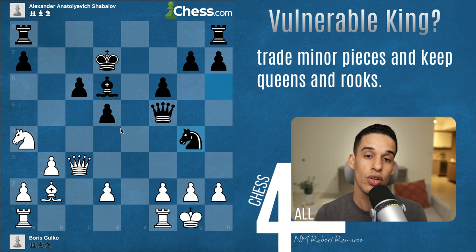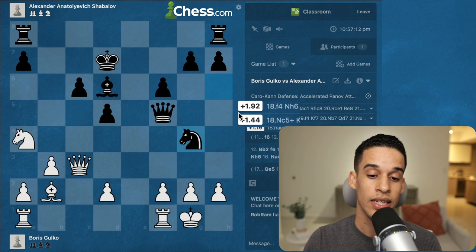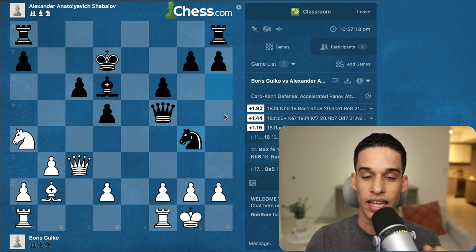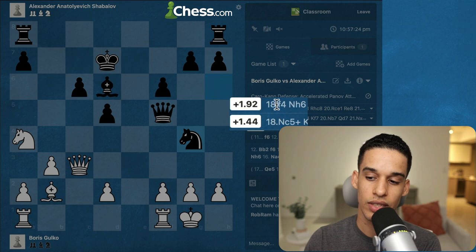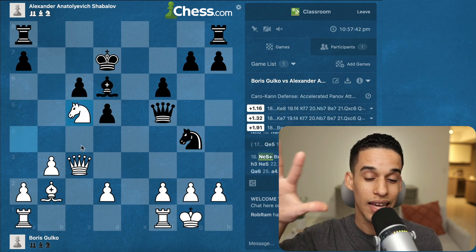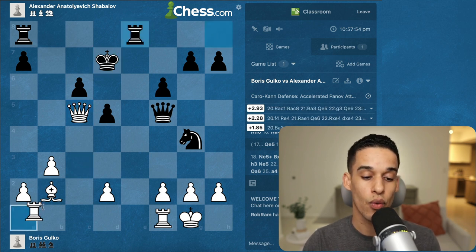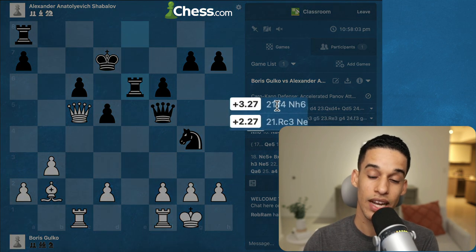After knight g4, the black pieces are in trouble. The engine shows almost two points of advantage for white. Notice the engine recommends knight c5 as the second best move, but the top move is actually f4 — keep that in mind. The white pieces continue laser-focused on the principle: eliminate minor pieces, especially the one defending the king. After rook e8, we play rook a to c1 putting pressure, then rook e6, and then pawn to h3.